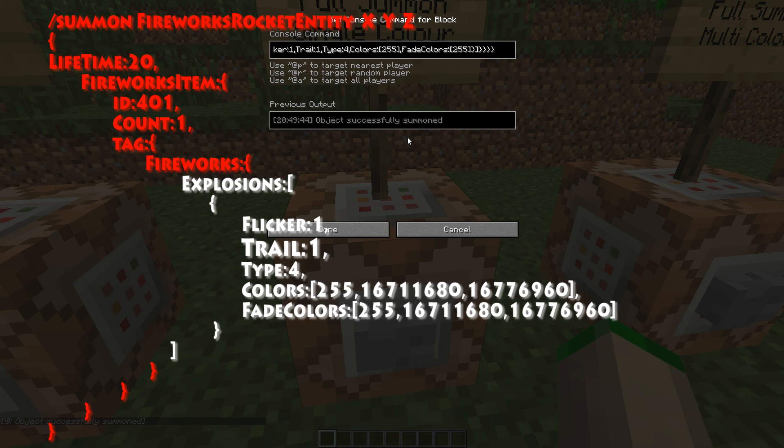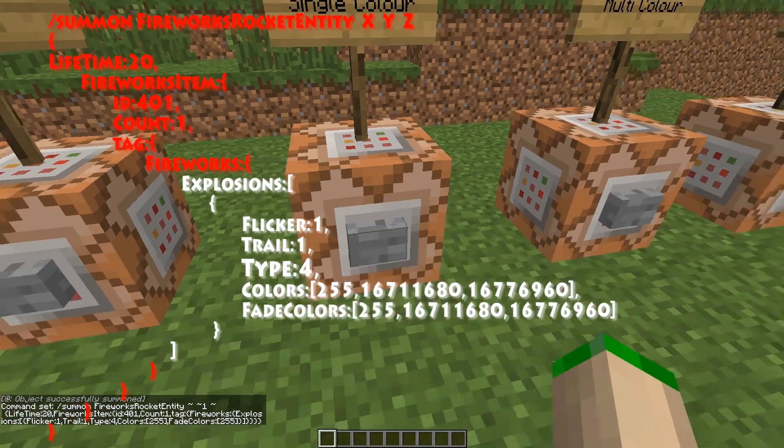After the trail we have the type. There are five different options: zero, one, two, three, or four. Zero is a small ball — think of fireworks in real life when you see the ball ones, this is the small variant. One is a large variant of the ball. Two is a star shape, so it'll make a star in the sky. Three is a creeper shape — I think it's a creeper head it actually makes. And four is a burst. We currently have it set to four, so let's have a look — this is number four.